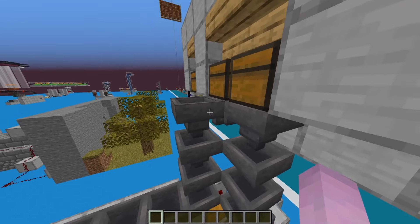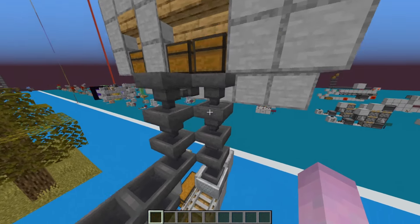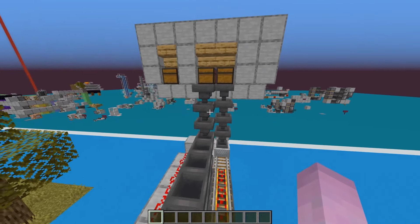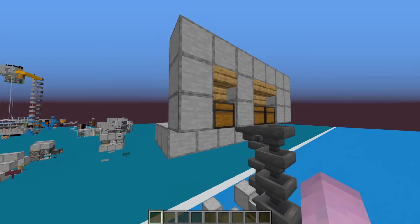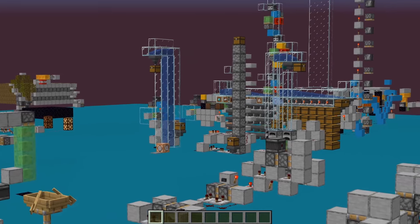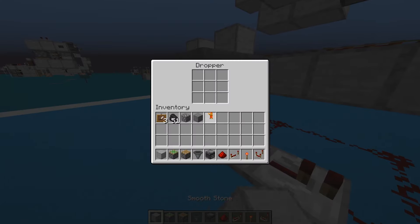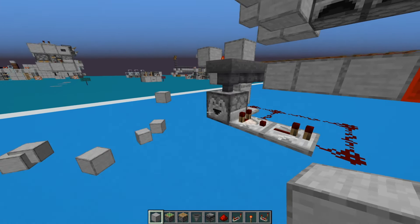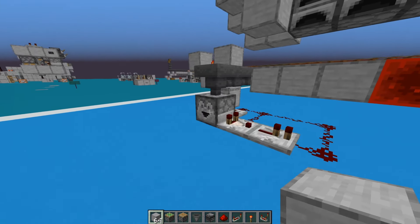Now let's replace all this with a nice-looking room. Here is your input chest marked by cobblestone, your fuel chest marked by coal, and your output marked by stone. On the backside, the cobble chest points straight down into here, the fuel points straight down into the minecart, and you can make this as many heights as you want.